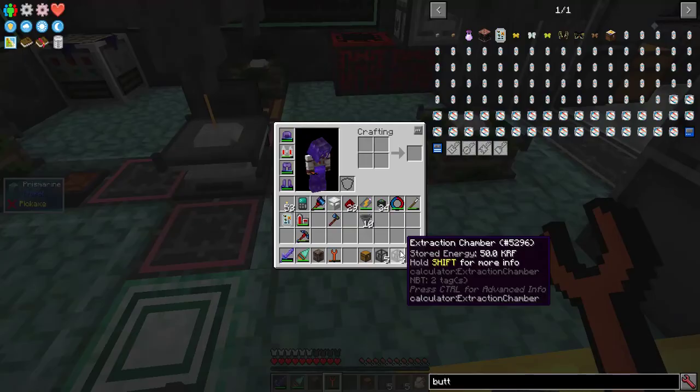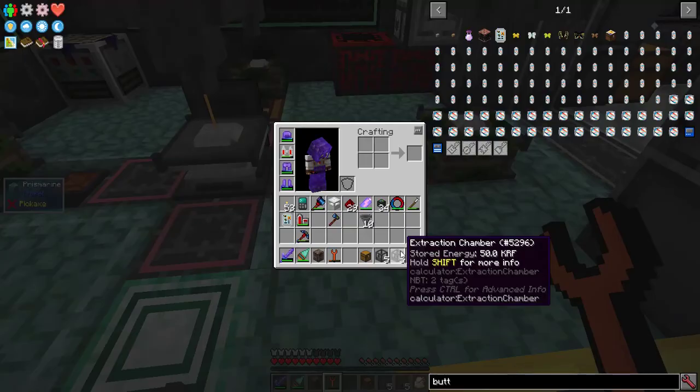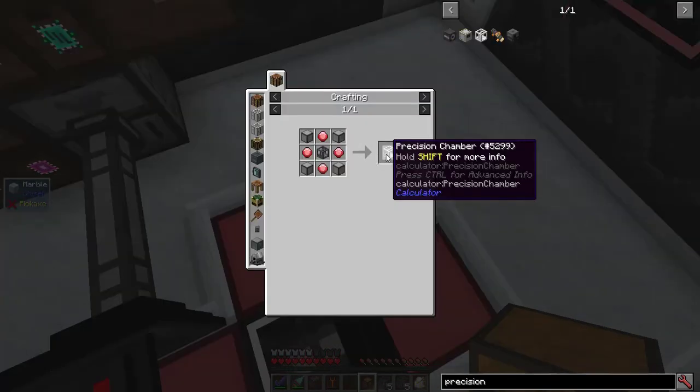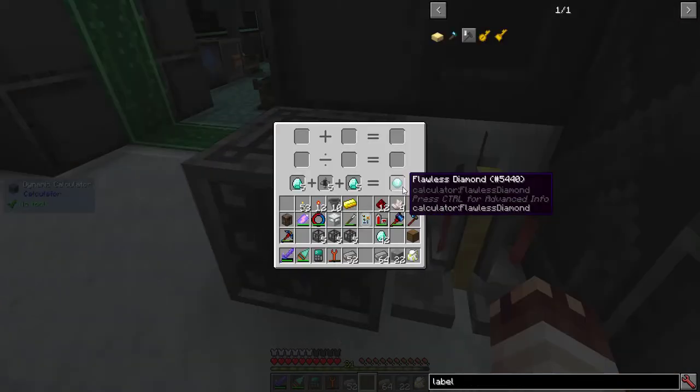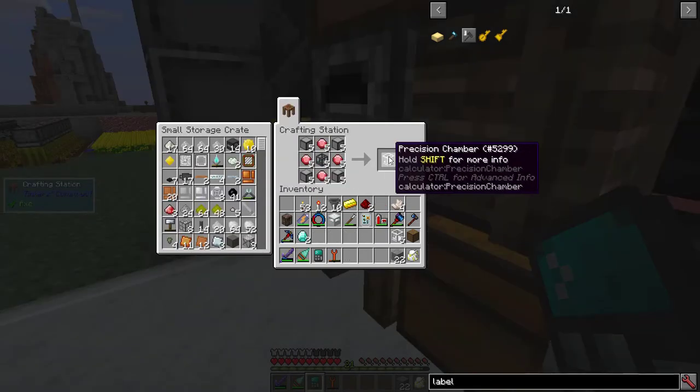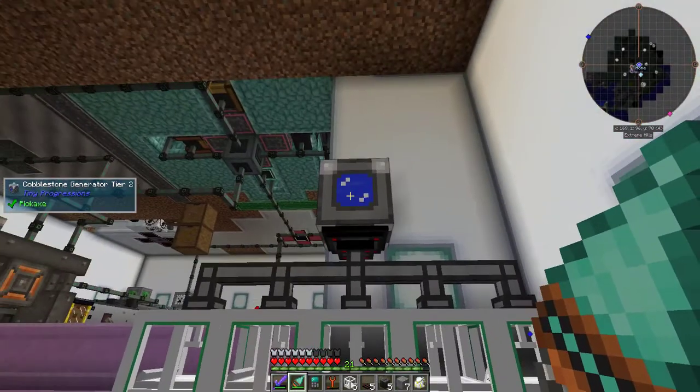Originally I was using extraction chambers which take cobble and make damaged circuits, and reassembly chambers which take the damaged circuits and make them into unanalyzed circuits. Those got sent into the analyzing chamber where they got analyzed and turned into normal circuits. Instead I'm going to use precision chambers and processing chambers which work a lot faster. Flawless diamonds are an important component which I'll be able to grow later. Processing chambers will repair any kind of circuit. Precision chambers will extract specific circuits or any circuit at all — five precision chambers fed by a cobblestone generator.